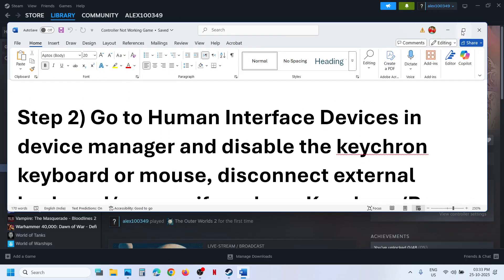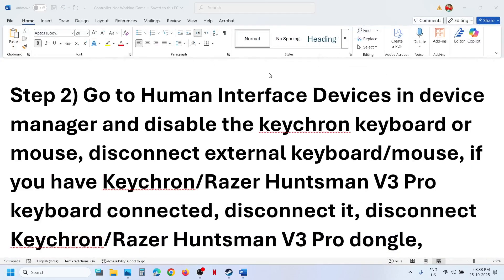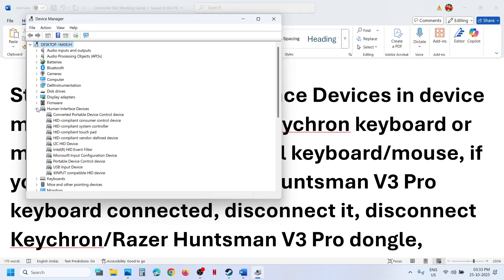The next step is to go to Human Interface Devices in Device Manager. Make a right click on the Start menu and go to Device Manager. Now expand Human Interface Devices.